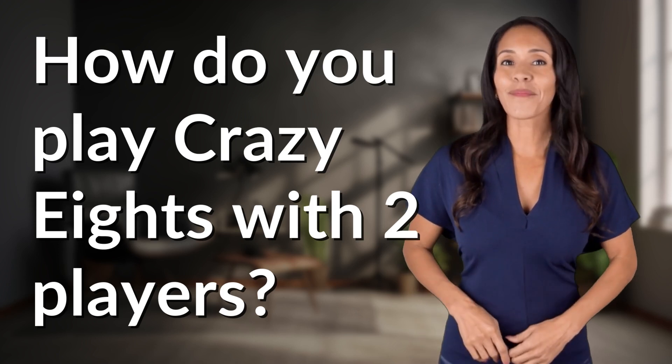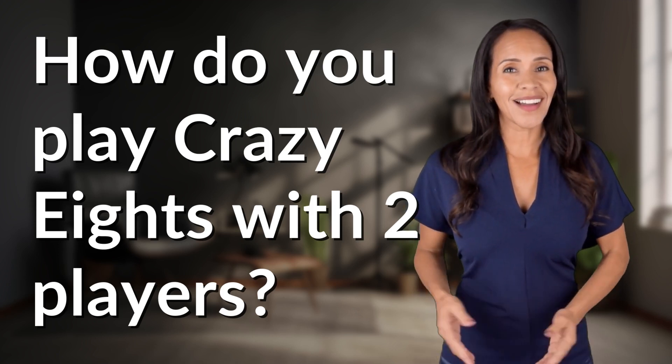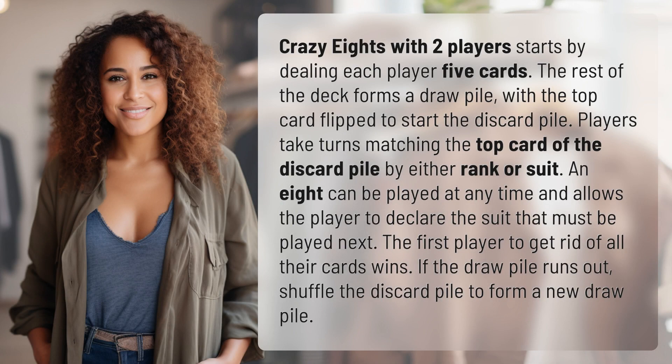Fast Minds, get ready for some fast facts. What are we uncovering today? Crazy 8s with 2 players starts by dealing each player 5 cards. The rest of the deck forms a draw pile, with the top card flipped to start the discard pile.